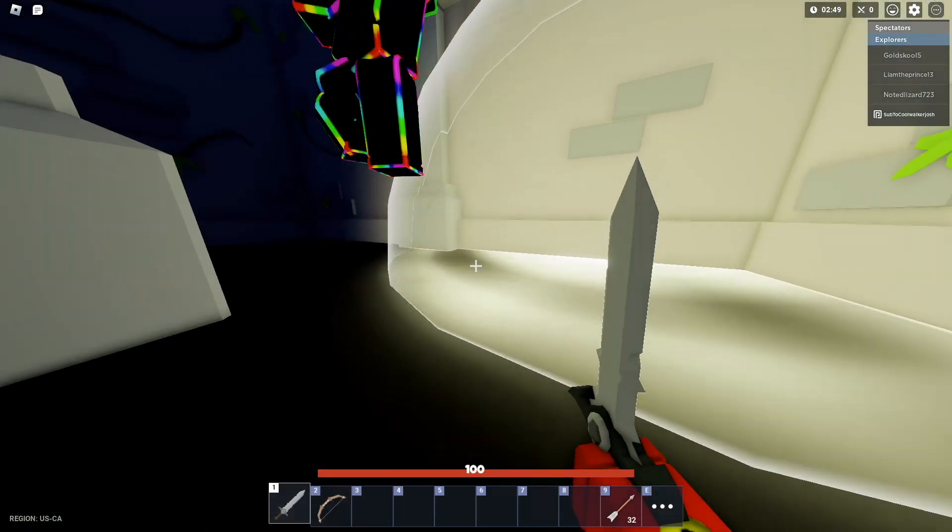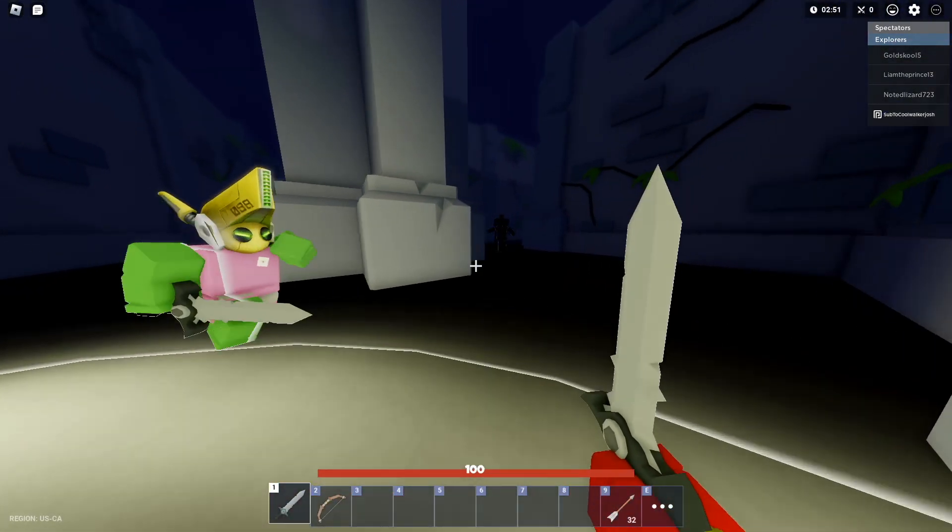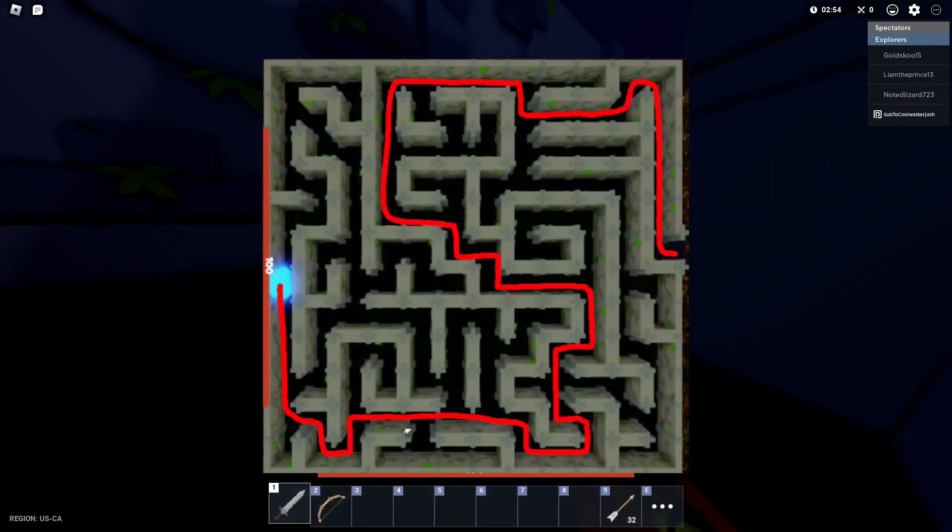Third, know the answer to the maze. This is an easy tip — here's the maze map from the beginning to finish.